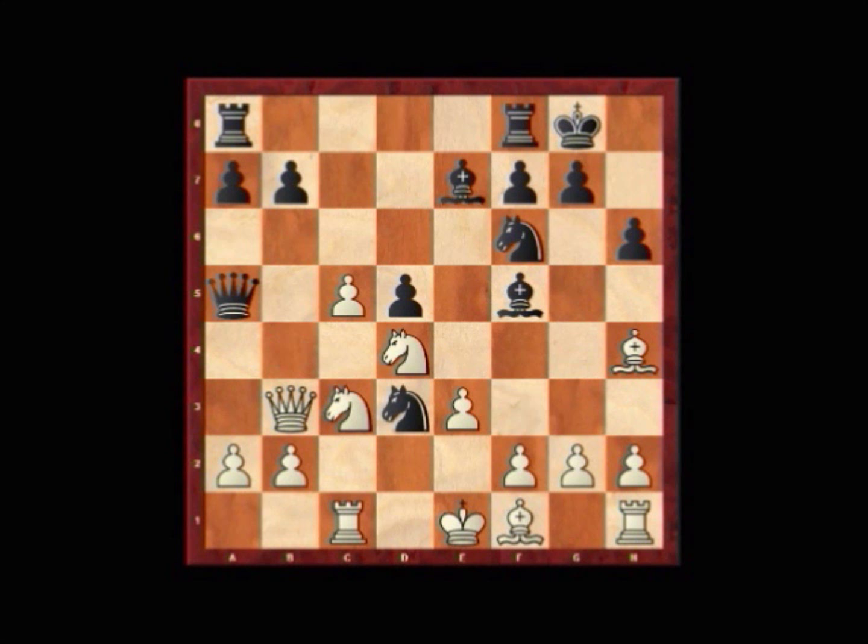An alternative for Lupalesko could have been bishop g6, for instance, with bishop e2, knight d3, bishop xd3, bishop xd3, c6, and black still has a fairly reasonable game going forward.